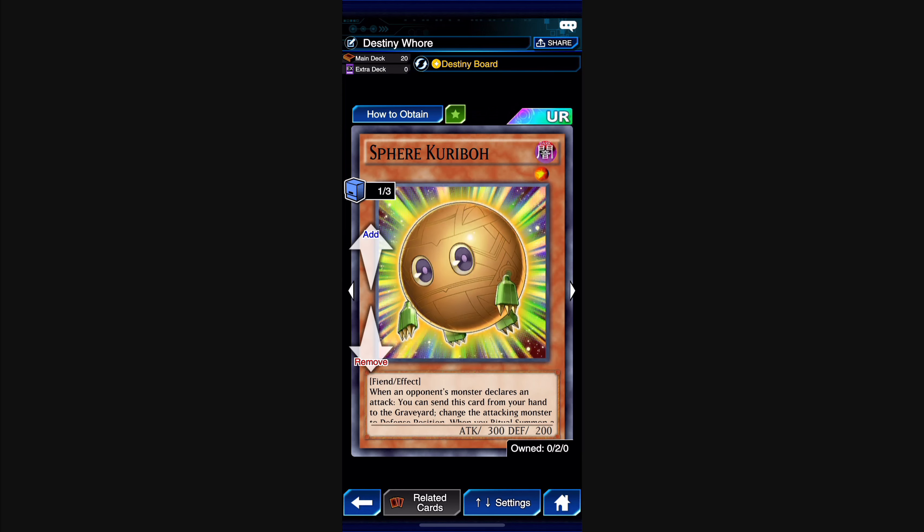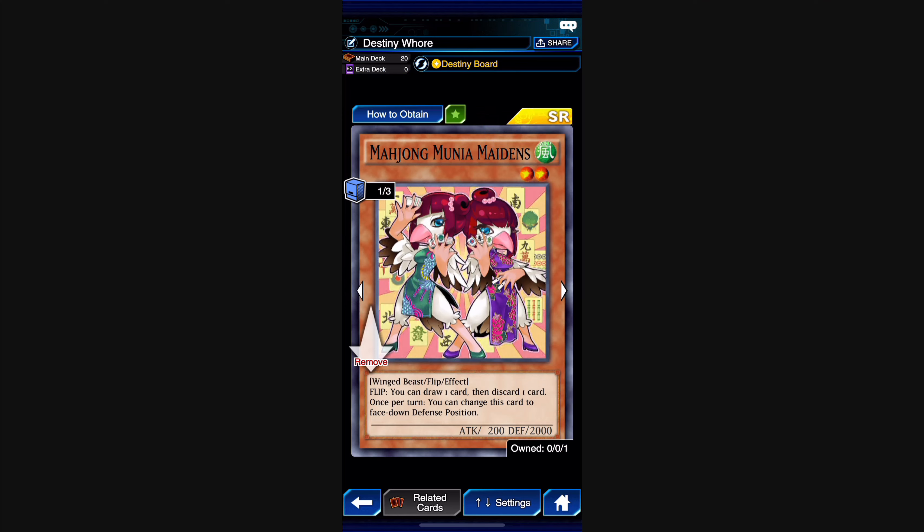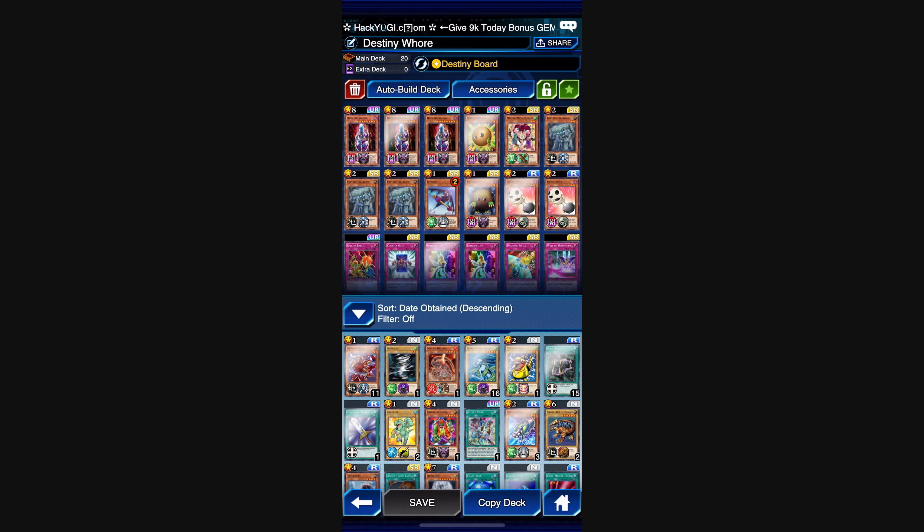Next up is Sphere Kuriboh — when your opponent declares an attack, you can negate that attack and switch their attacking monster into defense position. Then there's this card — let's call them Maidens — a flip card. You set her face down in defense mode, and her defense is 2,000, so she's kind of a wall. Her flip effect lets you draw one card then discard one card. Once per turn you can change her to face-down defense position. We use her to cycle through the deck and get Necrofear into the graveyard.